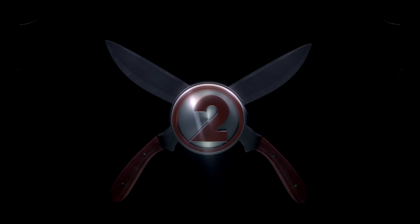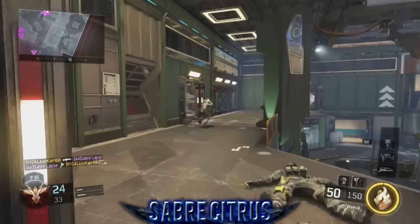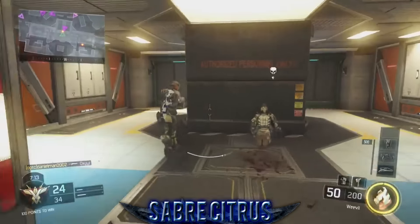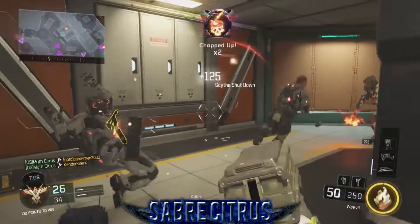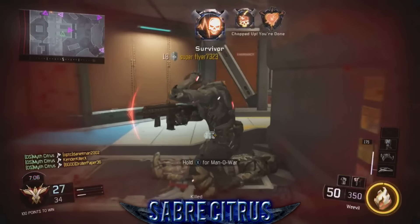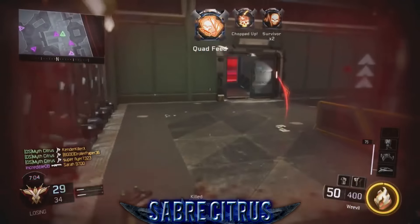For our runner-up this week at the number two spot, we've got Saber Citrus playing some team deathmatch on Havoc in Black Ops 3, questing with the Weevil. Taking out his first enemy, checking out the view through the window, looping around the room, finds three more enemies for the quad axe Weevil quest — taking a black hack cancel in between every single kill. A never-before-hit feed on a very rare map.